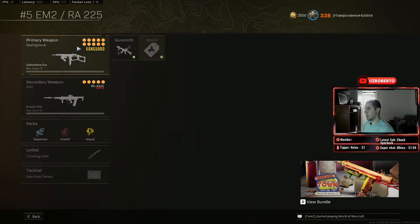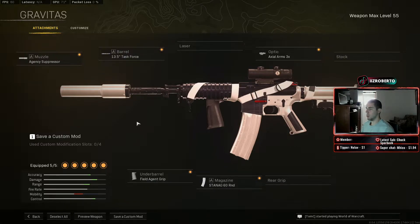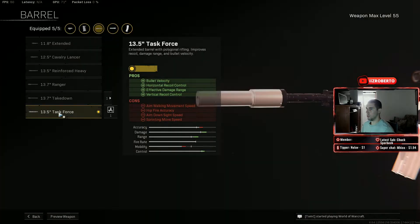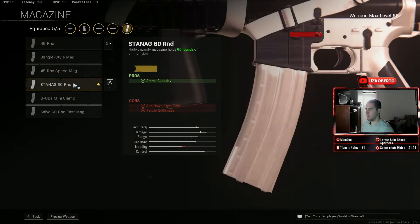Number four is the XM4 — it's been a classic for a long time and everyone loves using it. Same build as always: Agency Suppressor, 13.5 Task Force, Axial Arms 3x scope, Field Agent Grip.